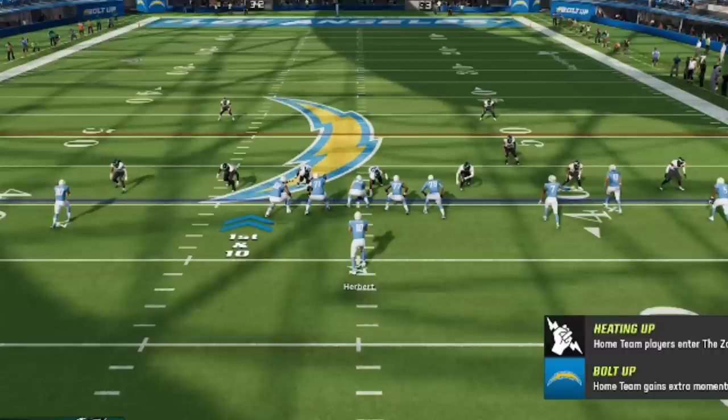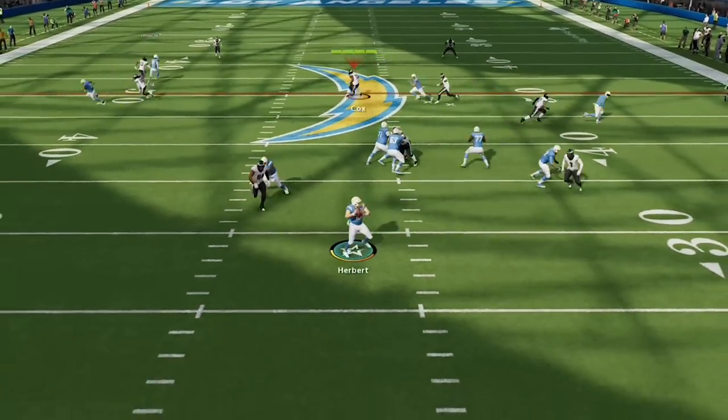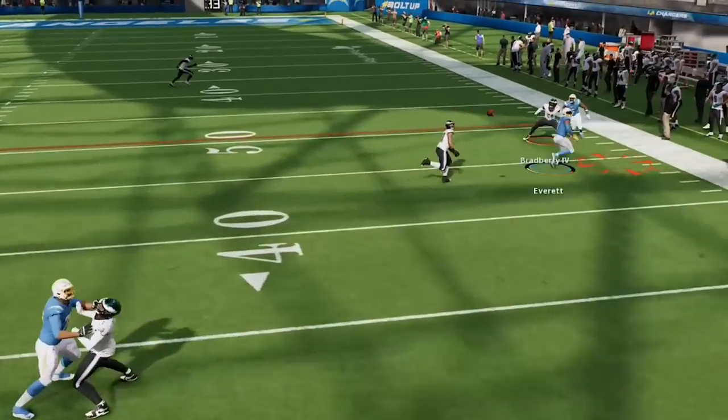This setup works because the cornerbacks in coverage will now play all of the short routes and leave the safety to take away any deep routes over the top. The only other thing you want to do is use your fastest defensive end — which you can also sub out for a linebacker — and use him to cut off routes over the middle of the field. On this play I shade it inside and you can see that everything is locked up except for the out routes, which he sails wide out of bounds.